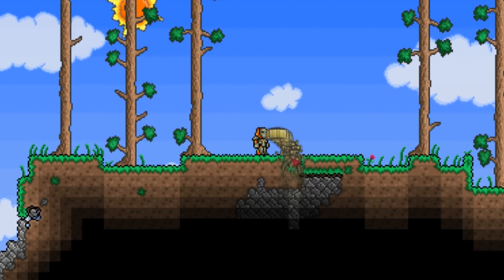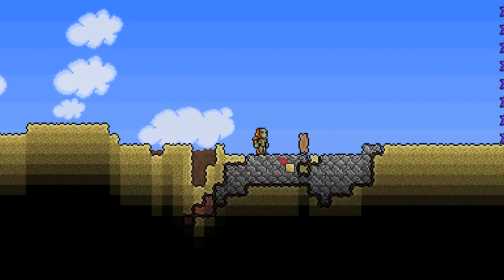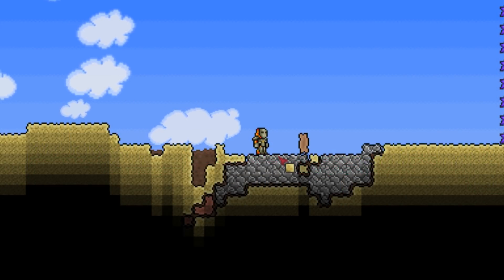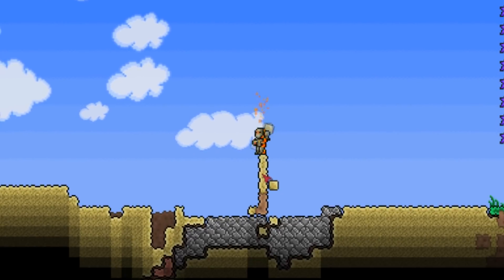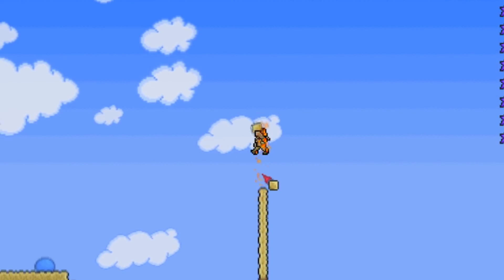Now let's take a look at how this glitch could be used to attack enemies. If the dirt rod gets messed up by a single piece of sand, what happens if we stack up the sand to the top of the world? The results are pretty spectacular so let's see what happens.